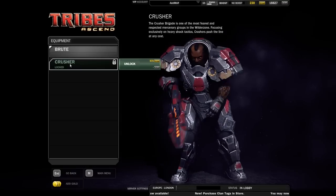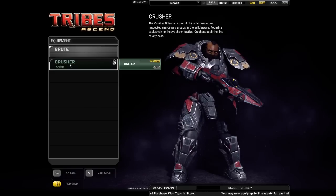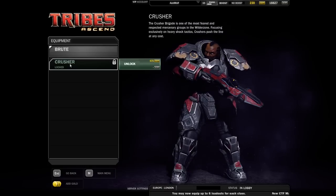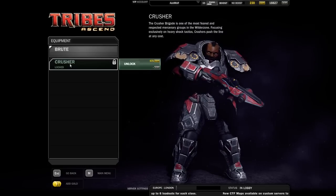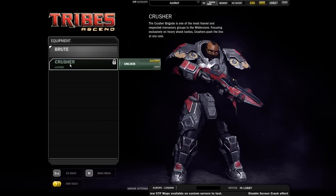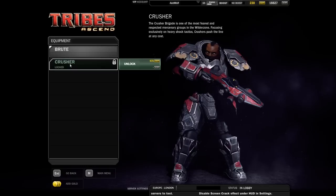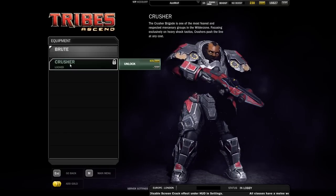The Crusher has cool tattoos on the left arm and is wearing no helmet, which is a minor downside. Every new skin apparently has an open face, and I'm not sure how you feel about that when you're going fast and absorbing damage as a heavy class. Nonetheless, it looks pretty badass and that's what it's all about.